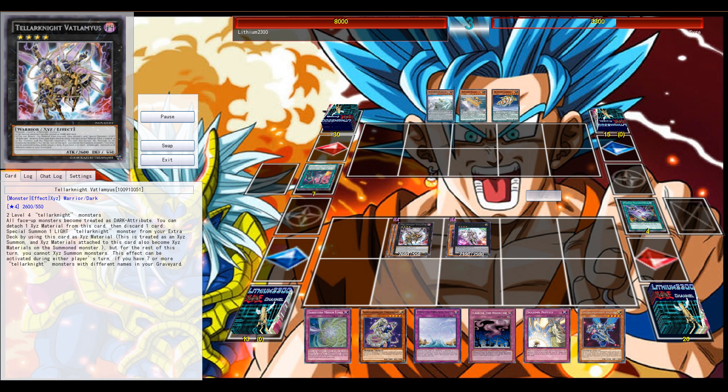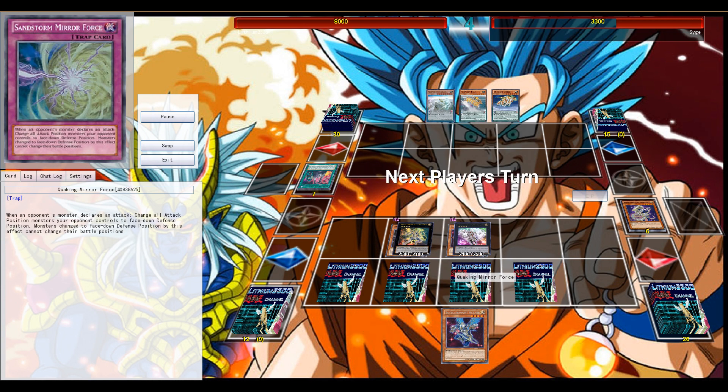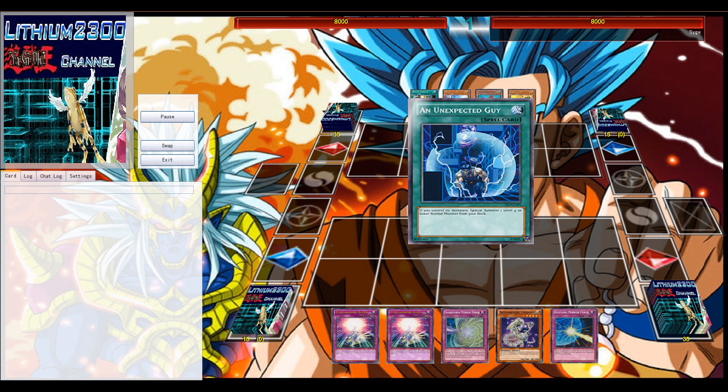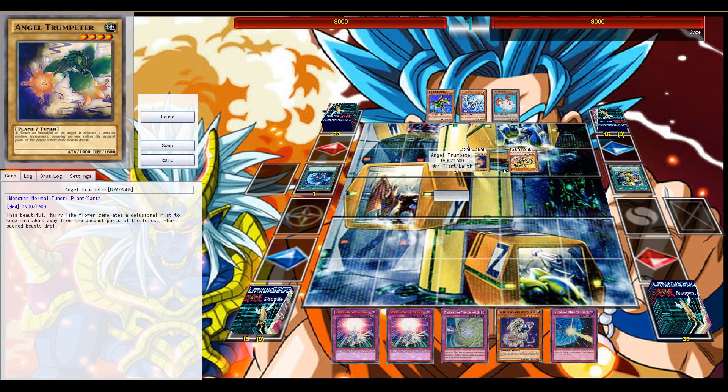I destroy 3 of his first set of back rows, and his last set was the Card of Demise which got discarded by Triver. Then I make Deltaros thanks to my Vatlamyus — excellent card, definitely a 1-off in the deck, maybe a 2-off, but space is really tight in the extra deck.